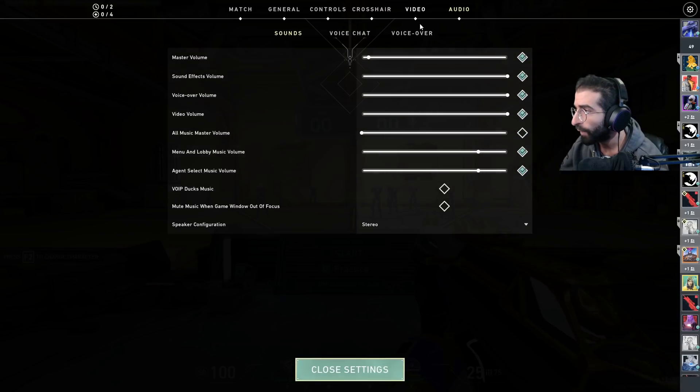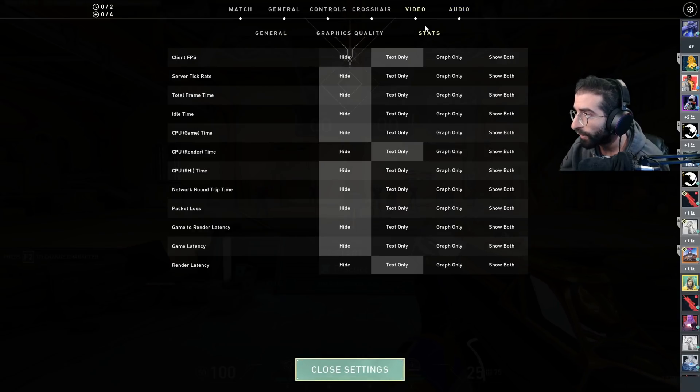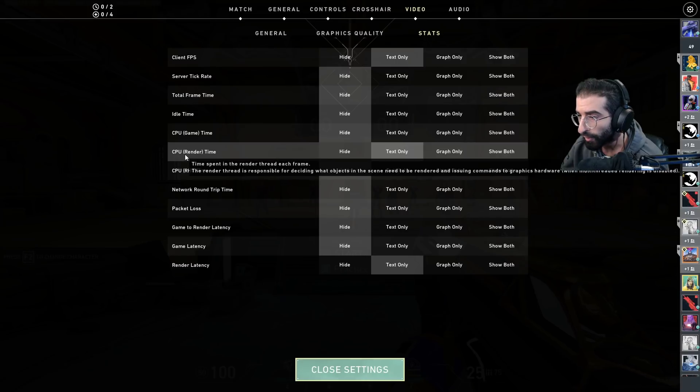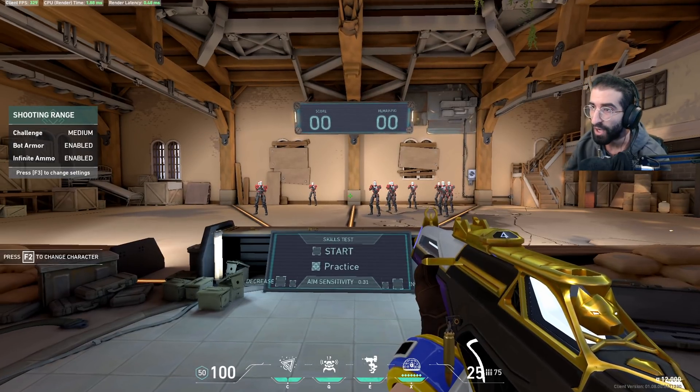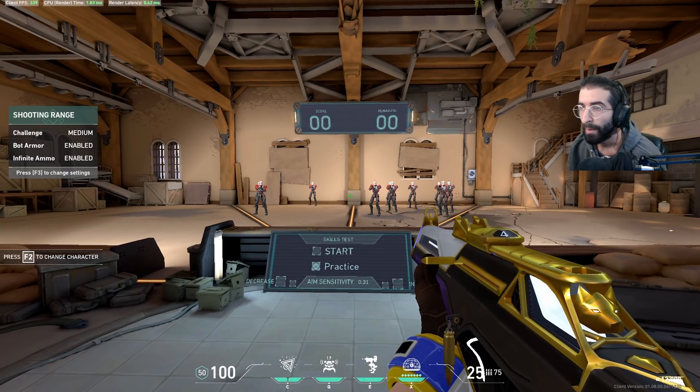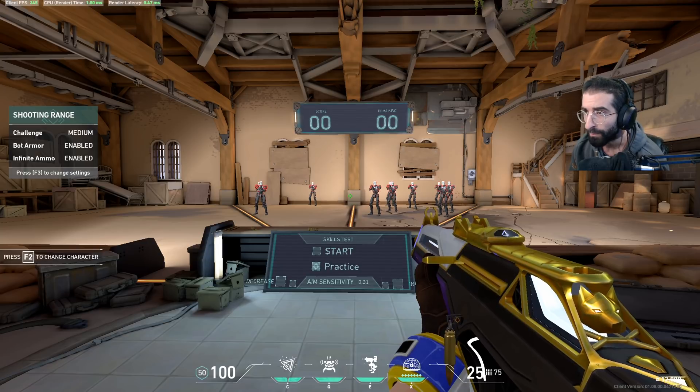A couple things you need to know: if you want to check your latency in-game, you can go to Video, go to Stats, come down here, turn on CP Render Time to text only, Render Latency to text only as well, and then you'll be able to see your numbers at the top left of the screen. Let's get started.